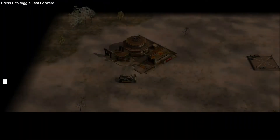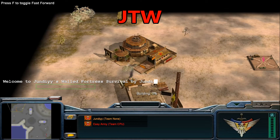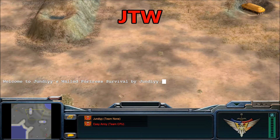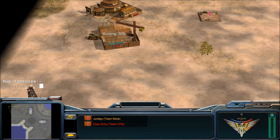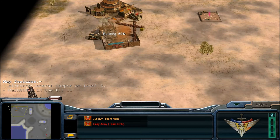Hello Generals, welcome back to another map review. This is your host Jundi, and we're here today on Jundi's World Fortress Survival. This map has three things you need to know about. I'll go through them shortly as they come on screen. Number one: Air Force General Carpe at level 3 standard, as on most of my survival maps.